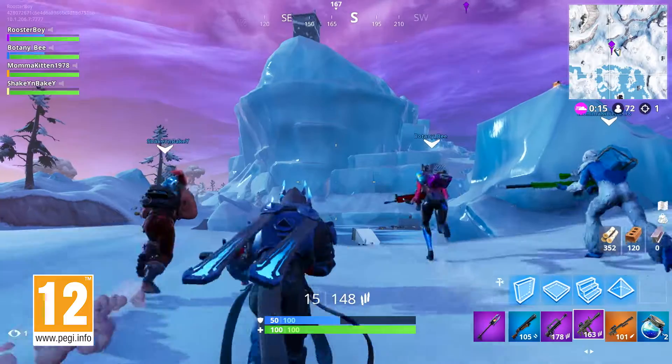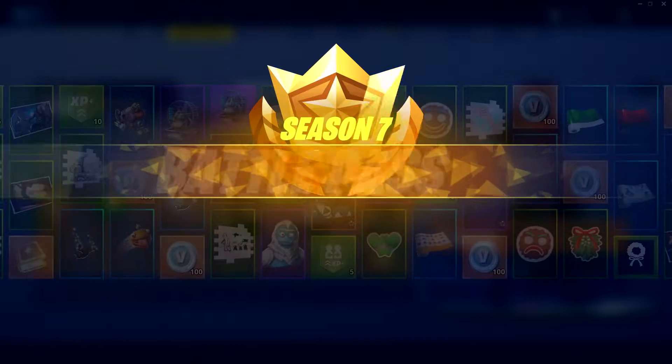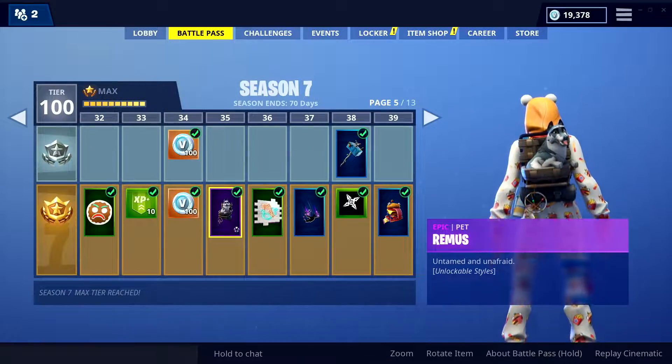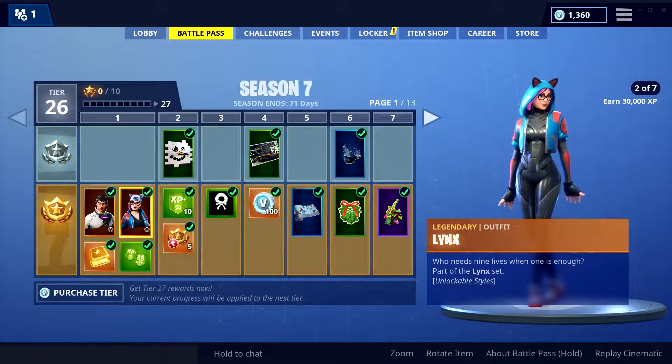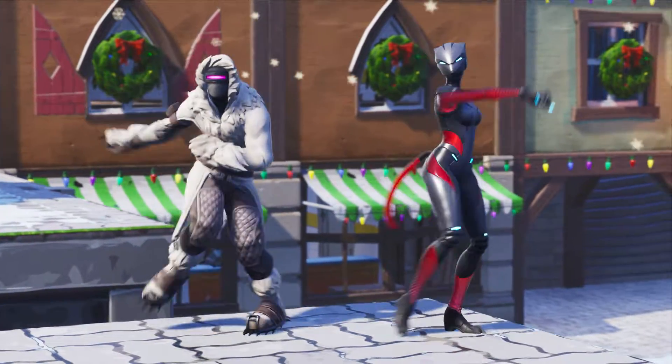It's a new season, and that needs a brand new Battle Pass. The Season 7 Battle Pass features over 100 unique cosmetics to earn as you level it up. When you first buy the pass, you'll instantly unlock brand new progressive outfits, Zenith and Lynx.